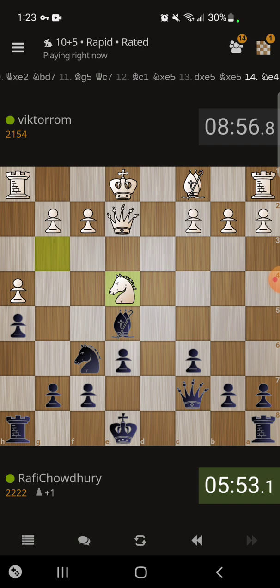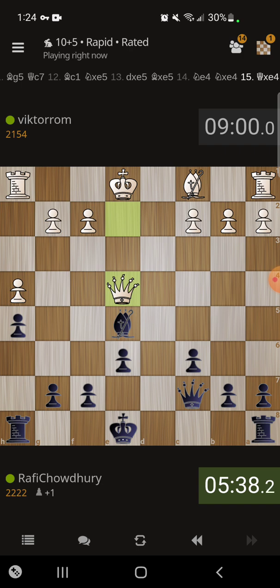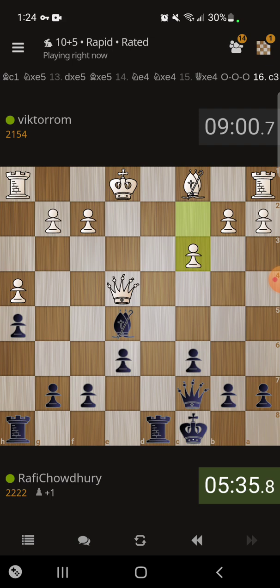I think I'm going to castle queenside here with queen c7 — it seems to make the most sense. Why not just trade and then take and play that queenside castle move. Now I'm up a pawn and I don't think I have much to worry about in this position at all. It's a pretty straightforward advantage at this point — up a pawn, no weaknesses.